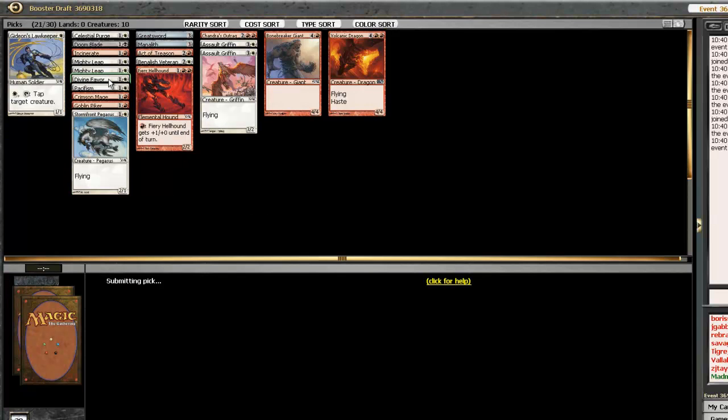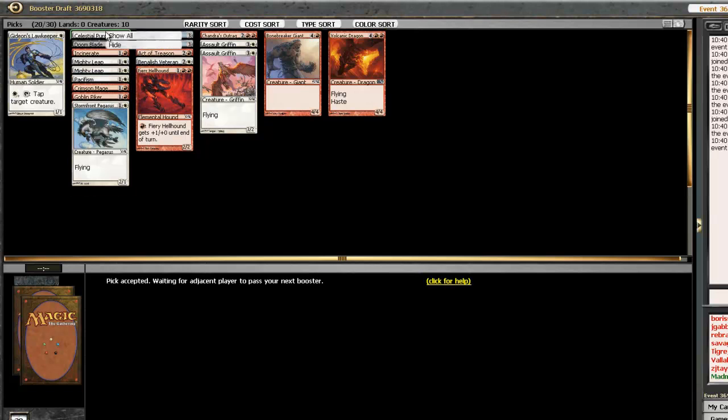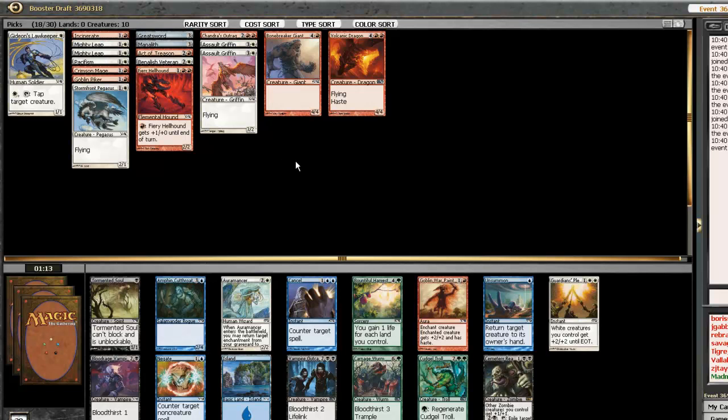Is there anything else I need to hide? Yes, Divine Favor needs to go away, and I'm going to take away the Celestial Purge and Doom Blade to the sideboard because they're kind of desperate splash cards. Everything else seems pretty good.